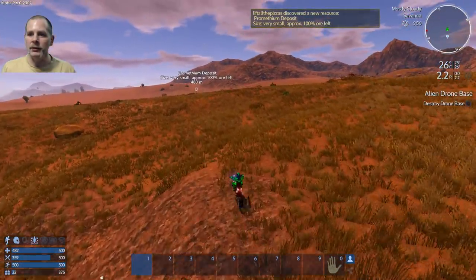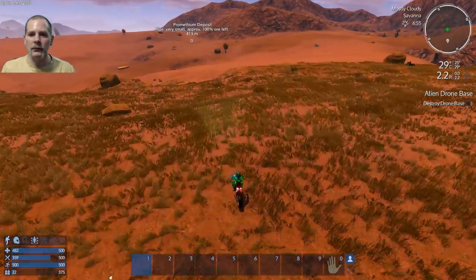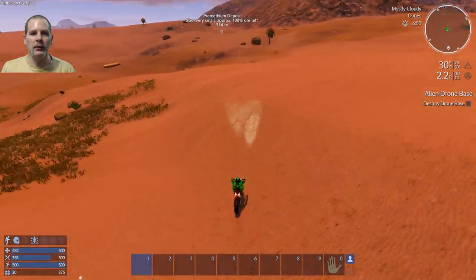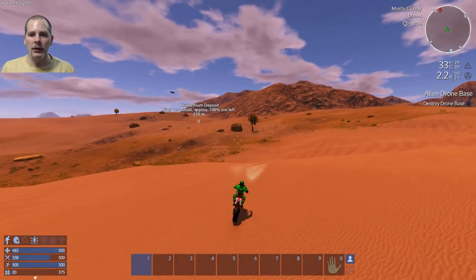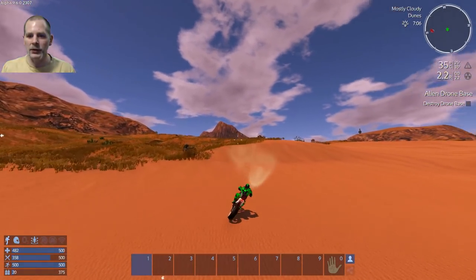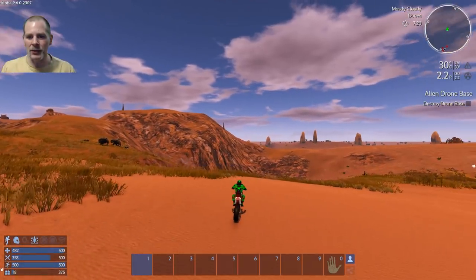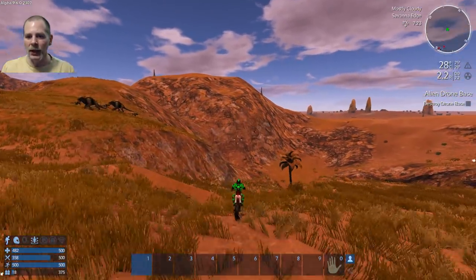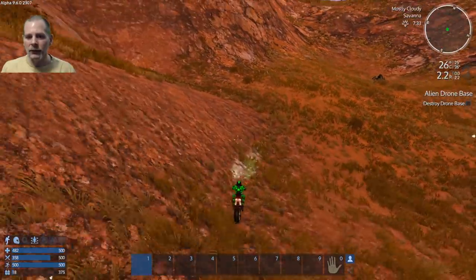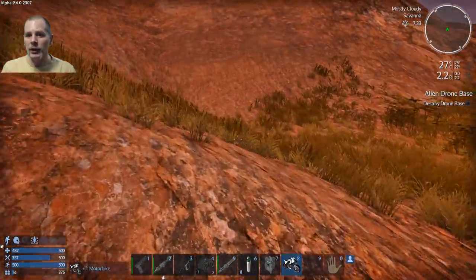It's a Prometheum deposit. Let's see if we can get some Prometheum out of that one. There are three drones protecting it though, so I think we're going to go this way instead. We'll wait until later — we don't need it desperately. So we'll just go back this way and see what we can find exploring.